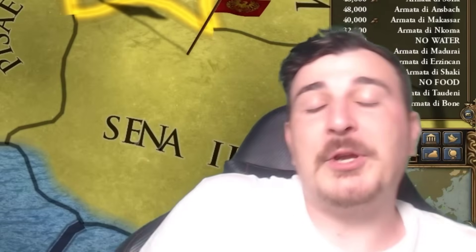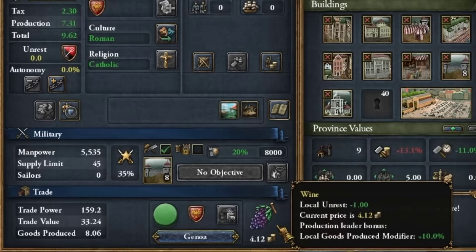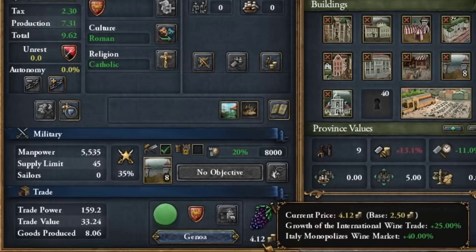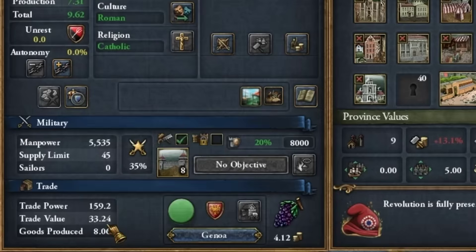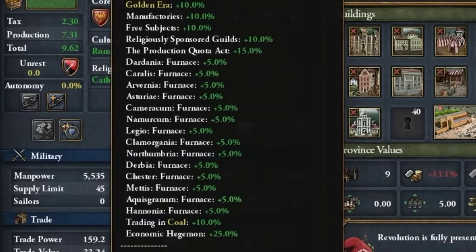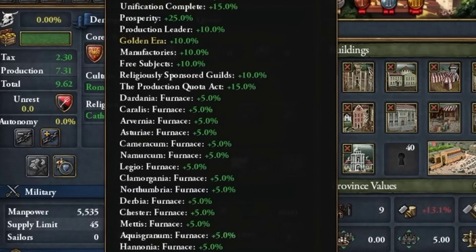Trade value depends on the type of good being produced. The price of wine currently stands at 4.12 because of the growth of international wine trade event and the Italian monopolized wine market — otherwise it would be 2.50 ducats. We're producing 8 pieces of wine from 13 development because of many modifiers: every single furnace in our country grants a global 5% goods produced modifier, giving us a lot of extra goods all over the empire.